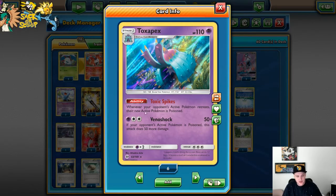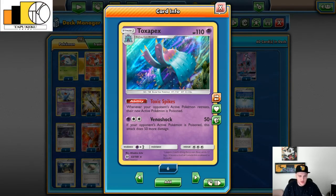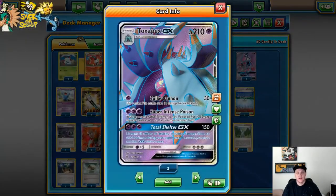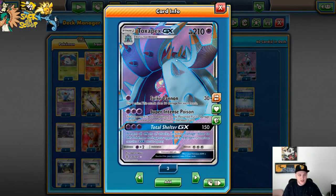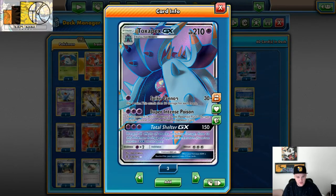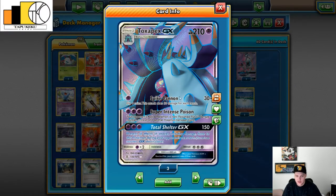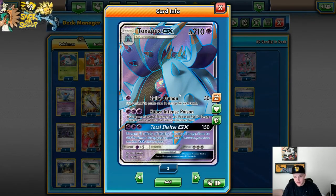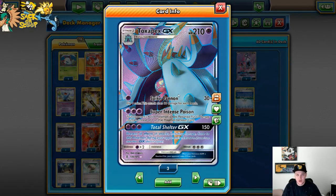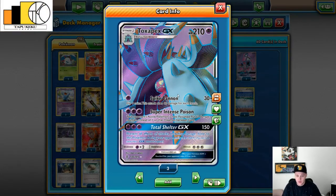The main attacker is Toxapex GX — Stage 1, 210 HP. The first attack for a single Psychic energy does 30 damage times the number of heads when you flip four coins. I don't necessarily like that attack; you can fail on it and attack for nothing, but there are times where you only need two heads for a knockout on a Garbodor or something. It can come in clutch but it's not very reliable, so I try not to use it.